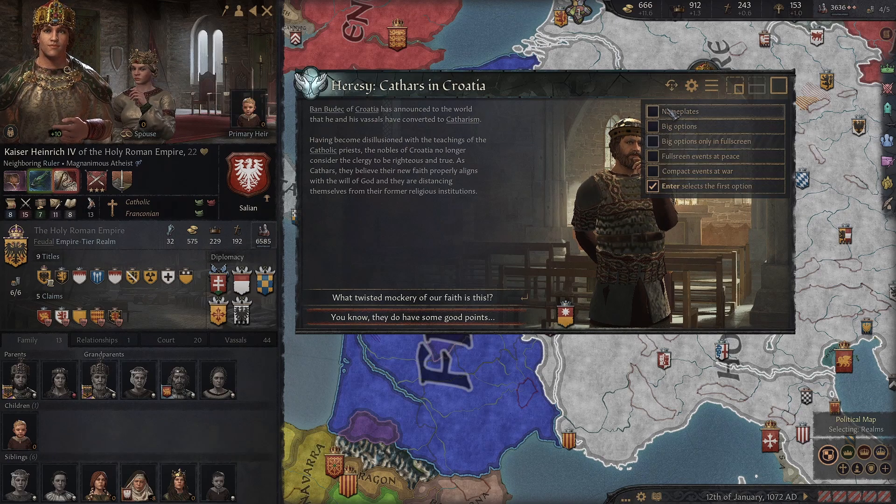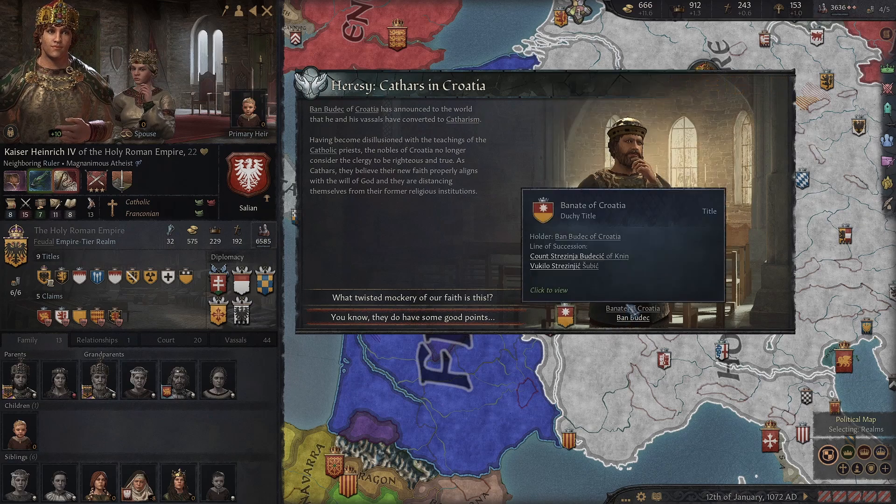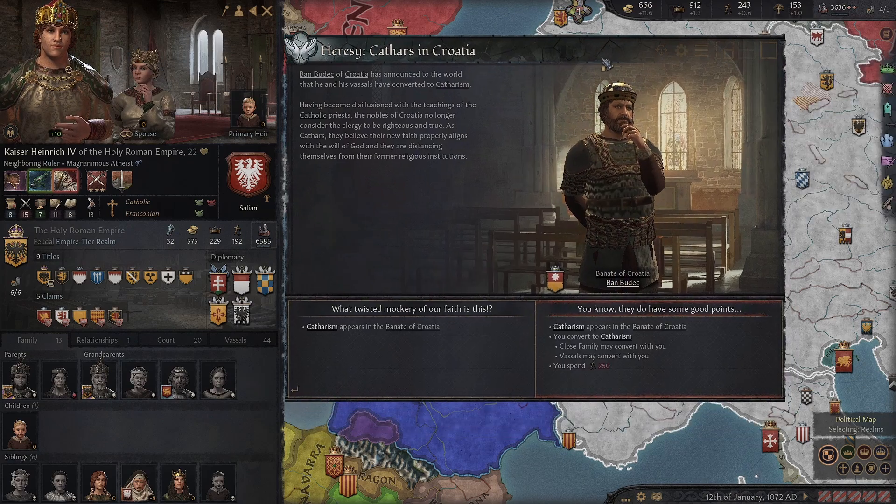The Resizable Event mod allows you to choose the size of in-game events. My favourite option is the one that makes them all bigger — by doing this you can see all the possible outcomes without having to hover over each one. It looks great too, and is definitely a massive improvement over vanilla. It's one I will run all the time.